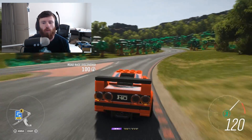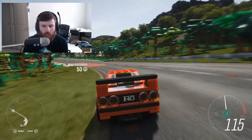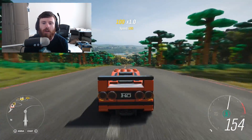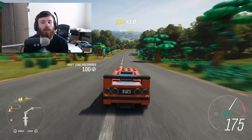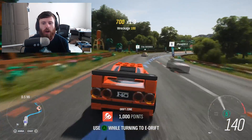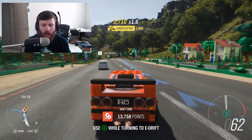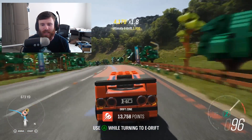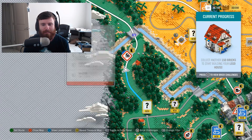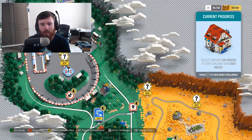Driving throughout the world, everything looks correct and to scale with these LEGO cars. If you pull up next to a LEGO house or park next to a LEGO tree, it just looks right — like it's supposed to be there. When they were drifting through the drift zone I was thinking they brought the wrong car for that, but the overall visual cohesion of the world is impressive.